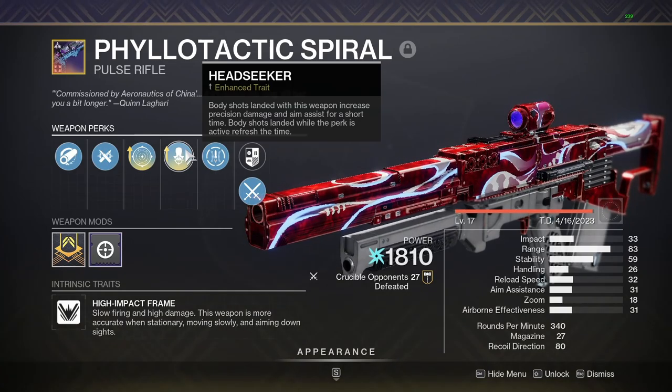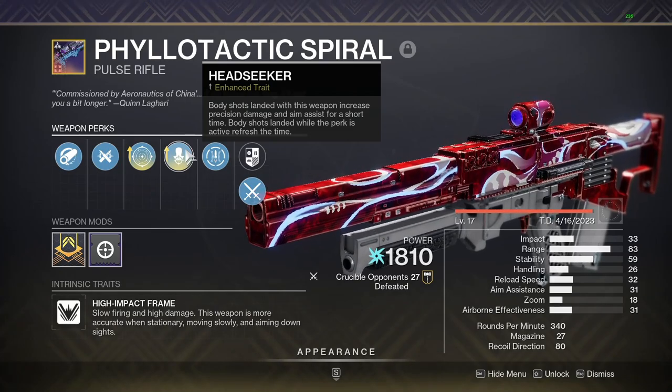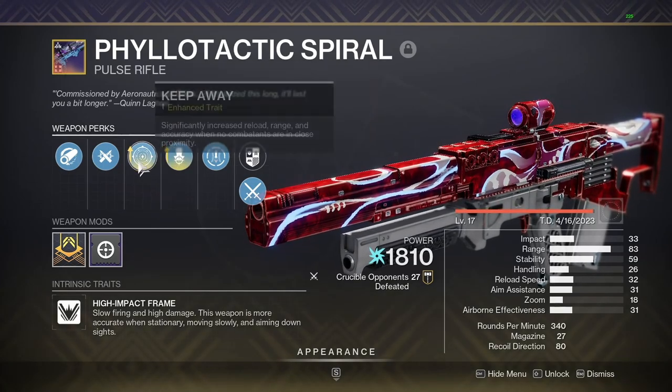On top of that we have Headseeker. When you shoot someone in the body it gives you more precision damage for a little bit of time, and on top of that you get increased aim assist. So yeah, very good combo with these two perks.